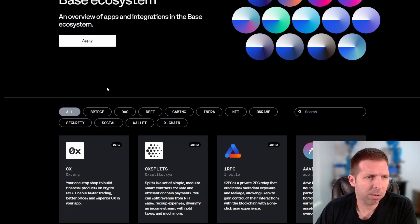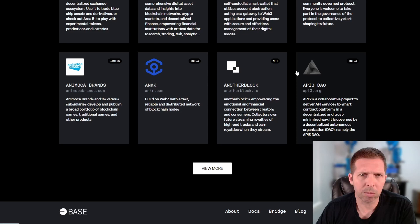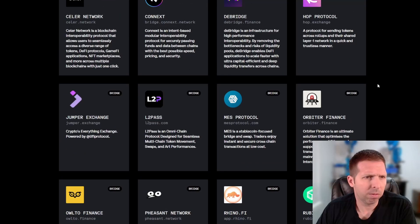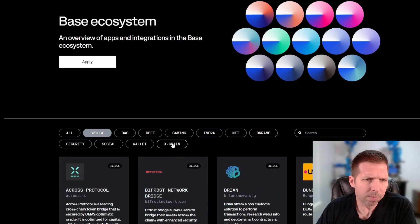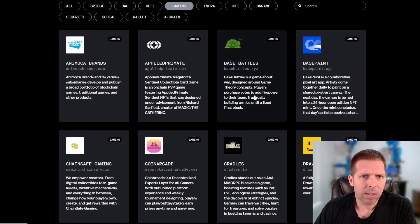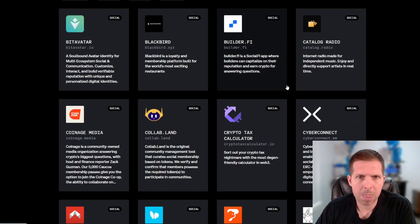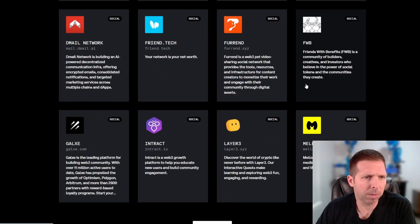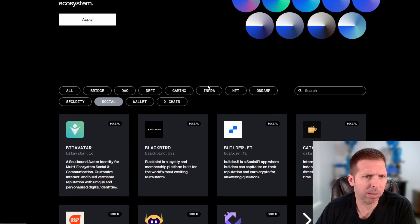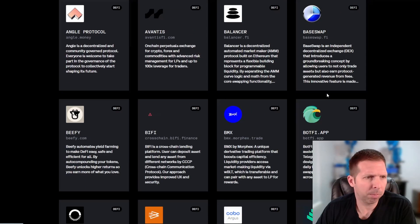The ecosystem here is straight off base.org — you guys can browse through this in more depth. You can see they have a lot of companies working with them, integrated in one way or another. A bunch of bridges — I think even Wormhole and Axelar are helping with interchain stuff. They've got gaming, and social is pretty big — you've probably heard of friend.tech and Galaxy, which are working with them.